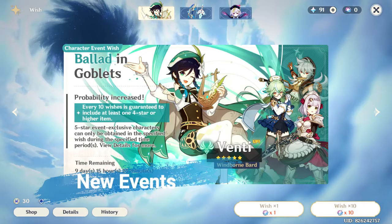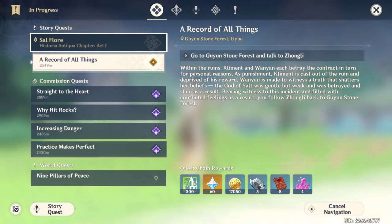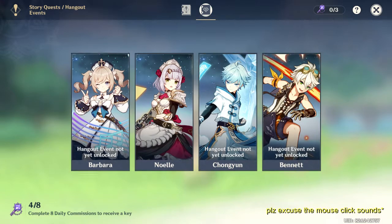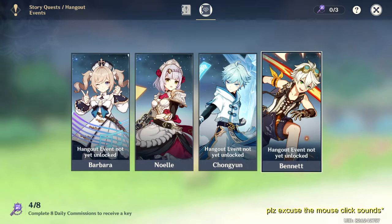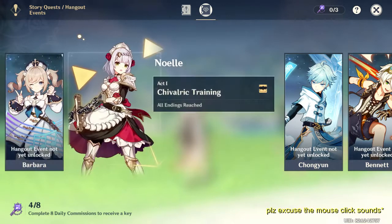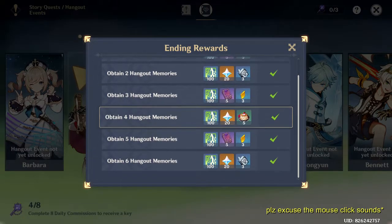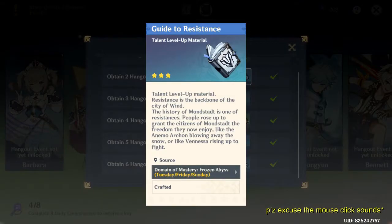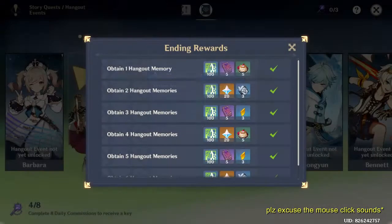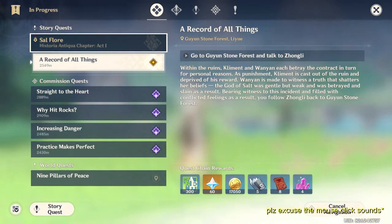With 1.4 we got a new quest. When you go to your quest menu you can see the story quest, and then you have to click on hangout. For now there are only four characters, but later on we will have more. You need two keys to unlock one story. When you check the rewards, if you unlock all the endings you will get talent level up materials, primogems, and adventure XP to increase your adventure rank.